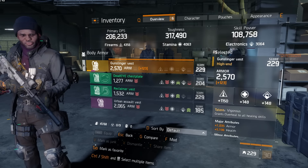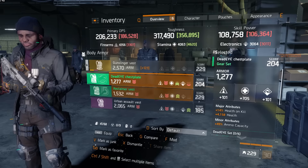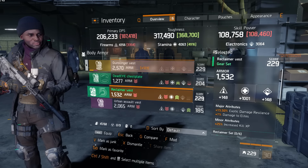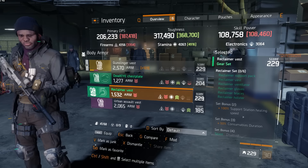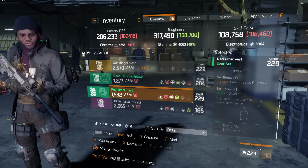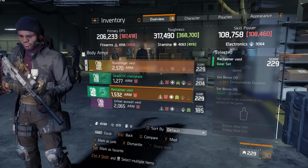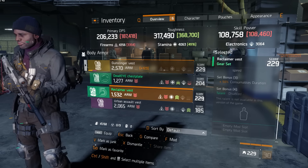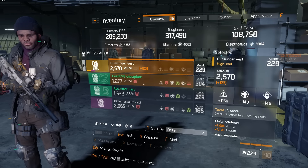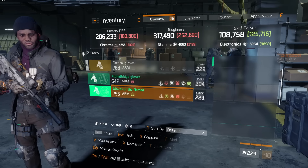What I've noticed is that the yellow gear gives more raw stats, while the green gear is more prioritized on the set bonus. Currently the Reclaimer does not have a set bonus, which is kind of weird. Nonetheless, what they did is now you kind of have to choose — do you prefer the green gear or the yellow gear?